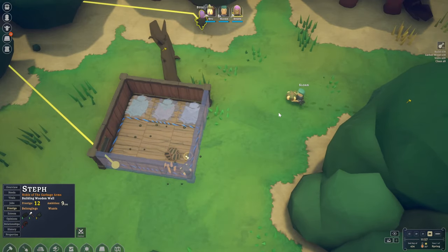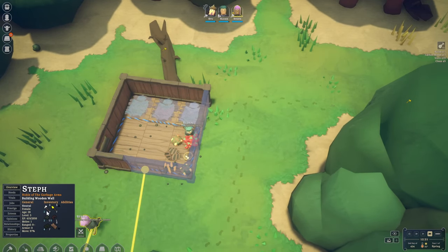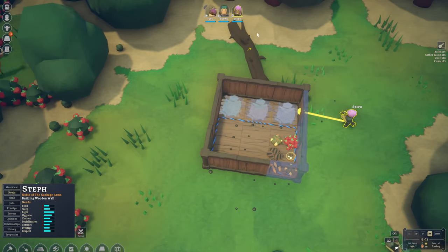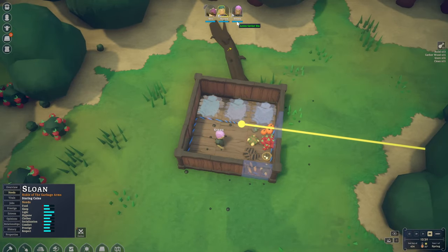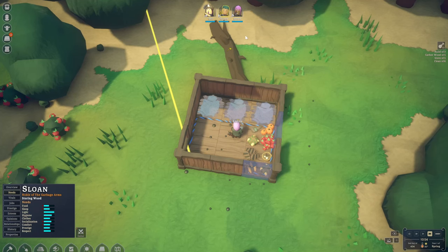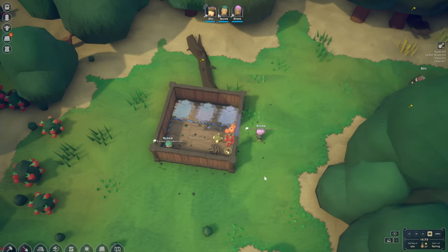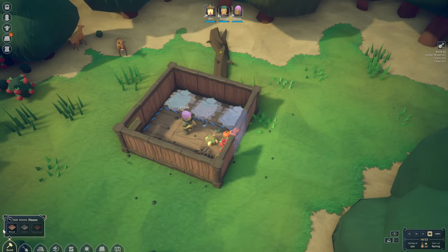There's quite a lot to see here. We've got the overview showing personal stats, what they're carrying, and their needs — the usual: food, sleep, light, hygiene, clothes, and everything. Once those levels start dropping it affects how much they love the king. We can see Stu loves himself, Sloan loves Stu, and so does Steph. We have to keep this high because if their liking towards us drops too low they'll want to leave our kingdom, and that's something we'd prefer to avoid. From time to time we'll also get visitors from other kingdoms.